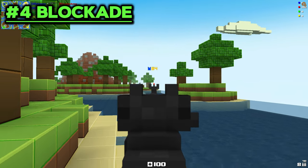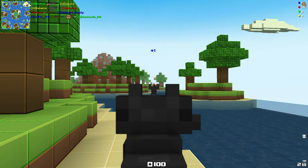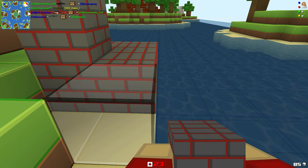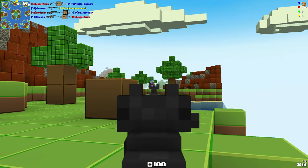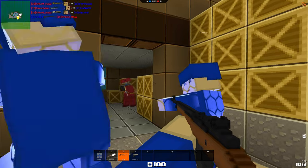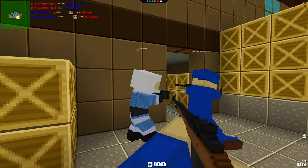The next game is Blockade. Blockade is a game that combines creativity, action, and strategy in a fun and immersive way. The game allows you to customize your own cubic world, where you can build, destroy, and explore with up to 32 players on one map. You can choose from a variety of game modes such as Team Deathmatch, Capture the Flag, Zombie Survival, and more. The game also features a large arsenal of weapons, ranging from pistols and rifles to rocket launchers and grenades.